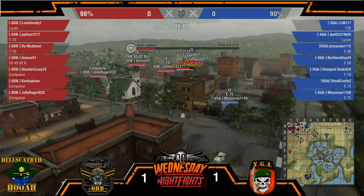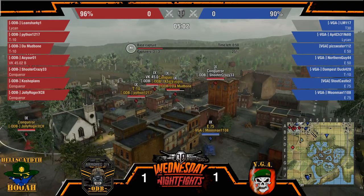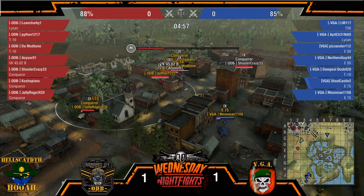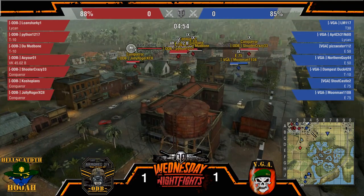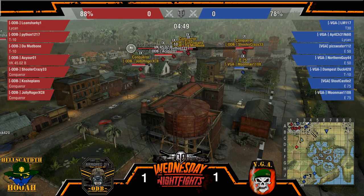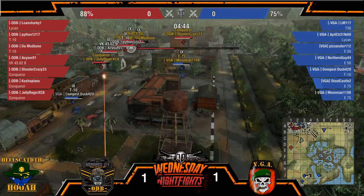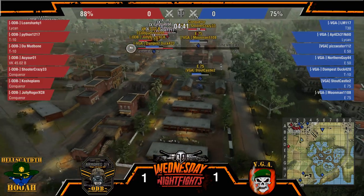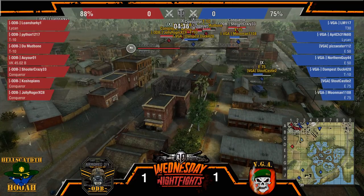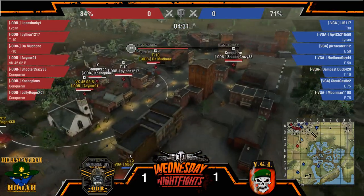Moonman needs to slow down — Moonman is signing his own death warrant here. Super aggressive, overextended, out of position right here. And at this moment in time, these three heavies and the T30 are going to have to pull quadruple duty, considering the whole ODB team is here while the other part of VGA is still stuck southward.